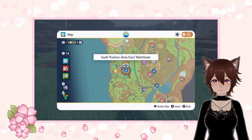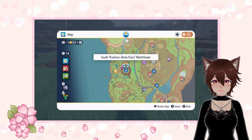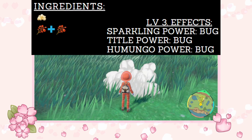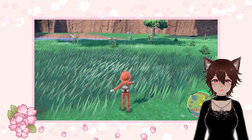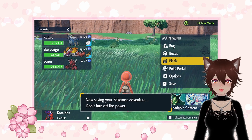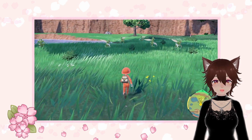And third, you can use an Encounter Power Bug Level 2 sandwich and reset the spawns at South Province Area Four Watchtower until you find the Scyther outbreak. Then, do the 60 KO method, save your game, and do the picnic reset method with my special Sparkling Power and Humungo Bug Level 3 sandwich. Why Humungo instead of Encounter Power? The answer is simple: to better spot the pink body parts on the shiny Scyther, as Humungo Power attracts bigger Pokemon of the targeted type — in our case, bug.